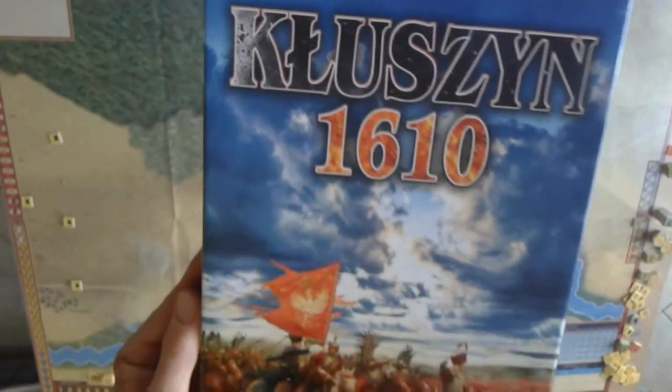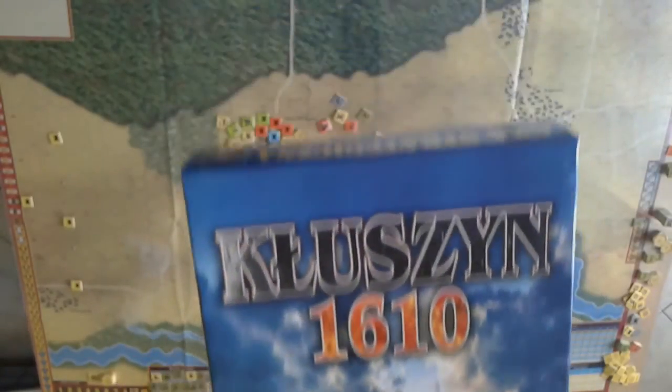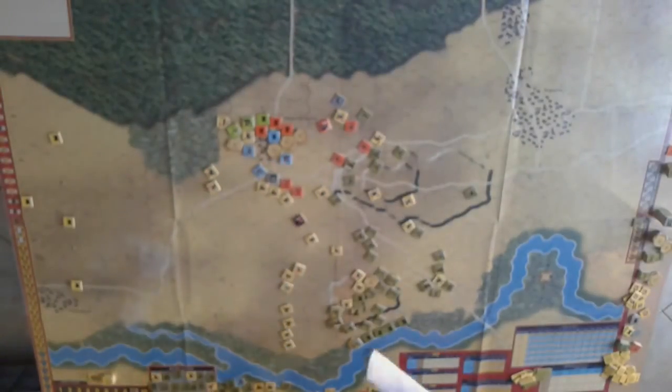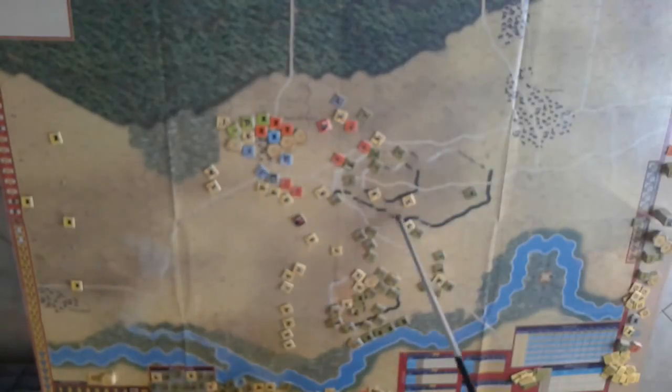It's a lovely picture. Essentially this is a game about hussars and a standing Polish attack with their classic hussars against Russian and allied forces. You've got some British forces, some German, maybe some French. These green ones are the Russian units and the yellow ones are the Polish units.